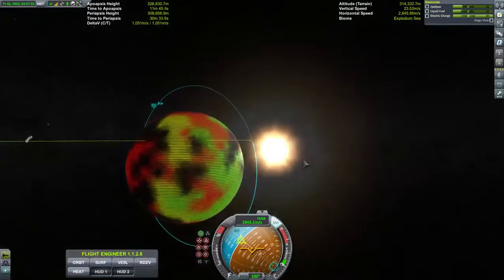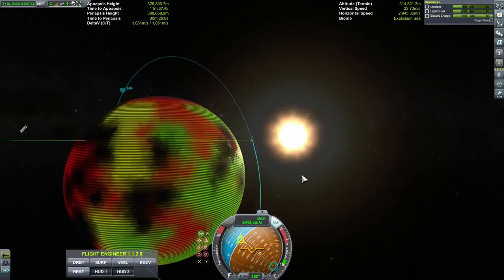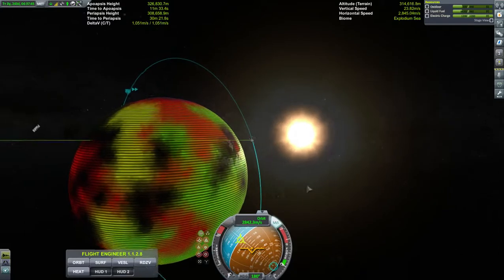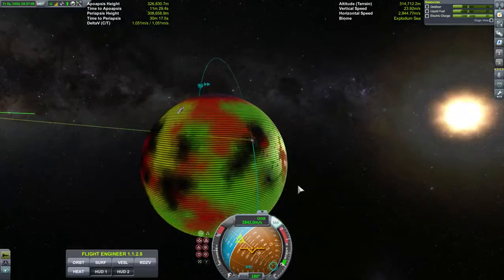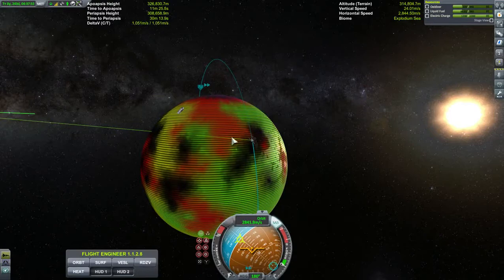Ore can be mined and then converted into fuel for your rockets — multiple types of fuel too. You can convert the ore into multiple types of fuel, just whatever you need: RCS or rocket fuel. I'm not sure if you can do xenon — I don't think you can do xenon. But yeah, here we are scanning.